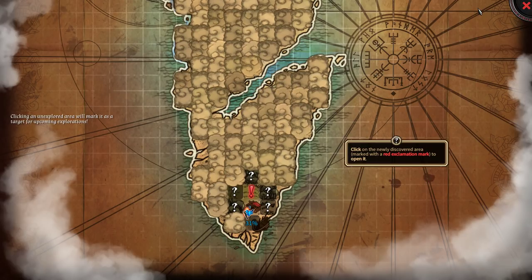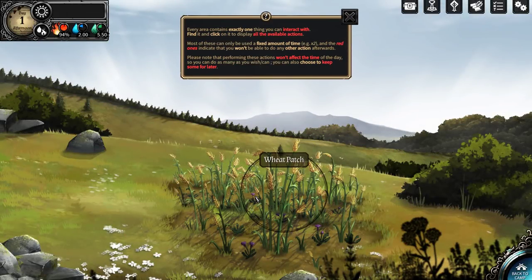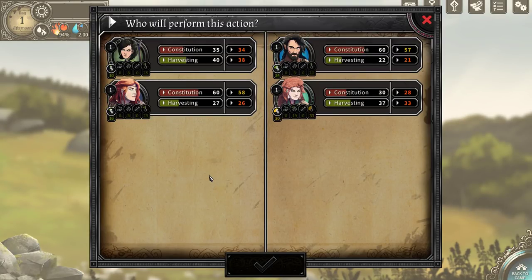Click on the newly discovered area marked with a red exclamation point to open it. Every area contains exactly one thing you can interact with — find it and click it to display the available actions. Most of these can be used a fixed amount of times, and the red ones indicate you won't be able to do any actions afterwards. Note that performing these actions won't affect time of day, so you can do as many as you wish. Wheat patch — inspect, harvest, hunt here. We already got some fish. Let's do harvest.